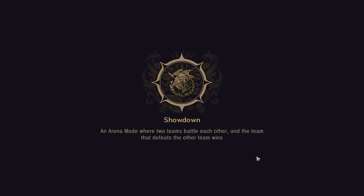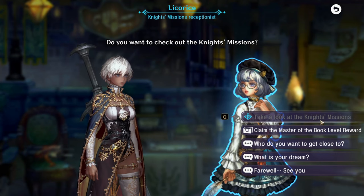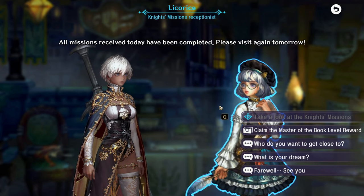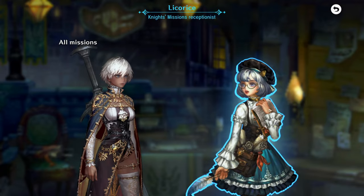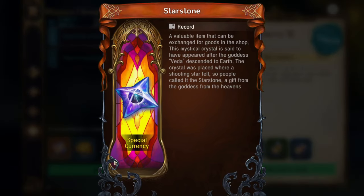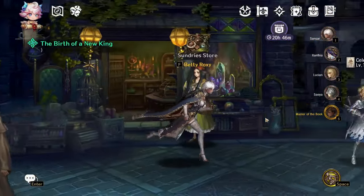Another thing I'd recommend as a must-do every time you log on: before you do anything, come to this NPC and check the night missions. Some of you can't see this tab because you're not far enough in the story — I believe it unlocks around the end of chapter six. Alternatively, go to the daily tab: you get 120 gems a day, as well as base materials. Make sure you're doing this every day.